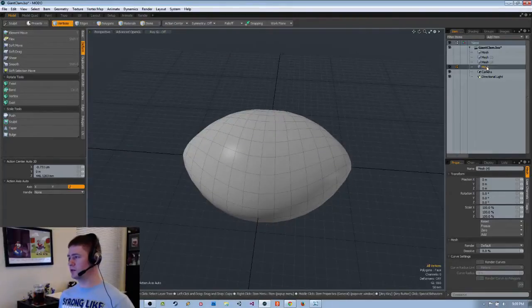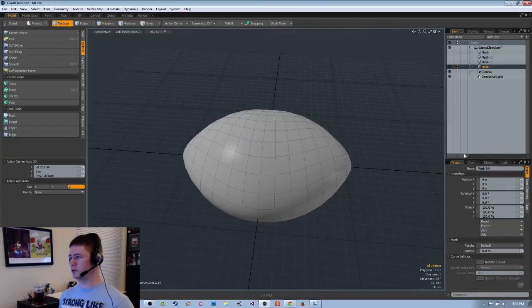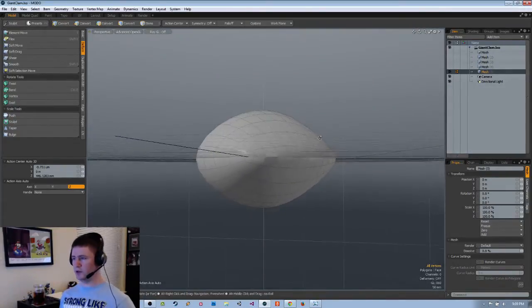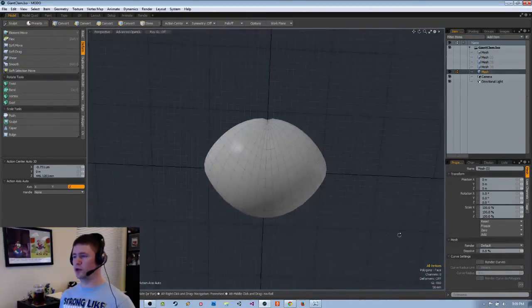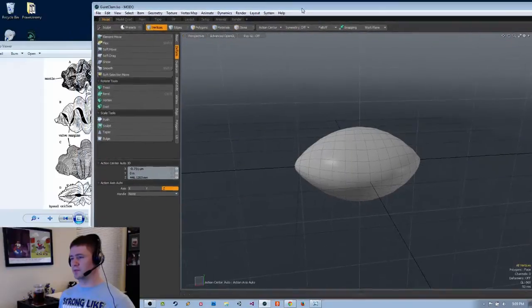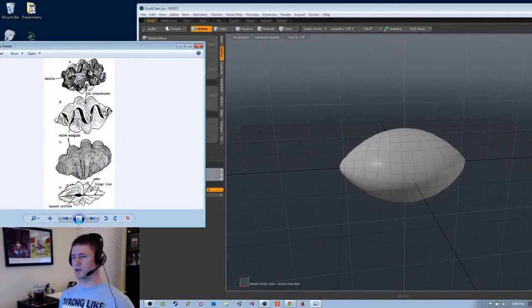Let's go ahead and duplicate that and save. That looks large enough. Now I need to try and get these teeth — basically, or what are going to be teeth for it. Sort of — in my game, from the ridges.